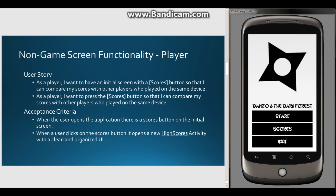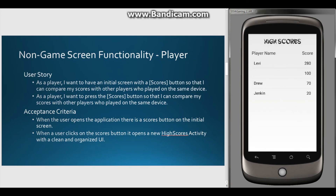The final part of the sprint 1 stories: as a player, I want to have an initial screen with a scores button so that I can compare my scores with other players who played on the same device. When the user clicks the scores button it opens a new high scores activity with a clean and organized UI. If you click scores, there are some scores already displayed to show how neat it looks.